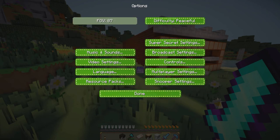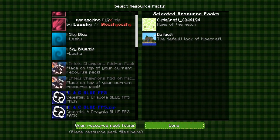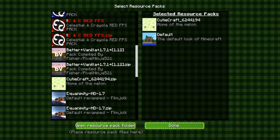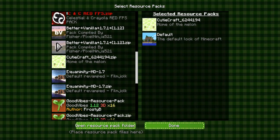I have these super secret settings that I don't think show up without Optifine. I can change the settings and make it really different with some extra options. Let's go through some resource packs. Here's some of mine: Maraschino, Sheena — don't use that, Sky Blue is good, C&C Blue FPS — all of these are really good, Intel's Champion add-on pack, more C&C but it's Red FPS, it's a Red FPS zip pack, Better Vanilla, Cute Craft — that's just the one I'm using now and I love that one.